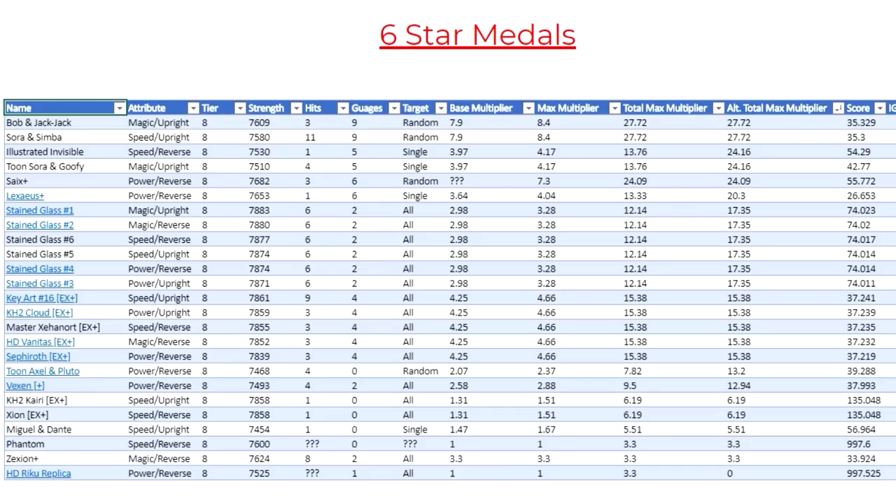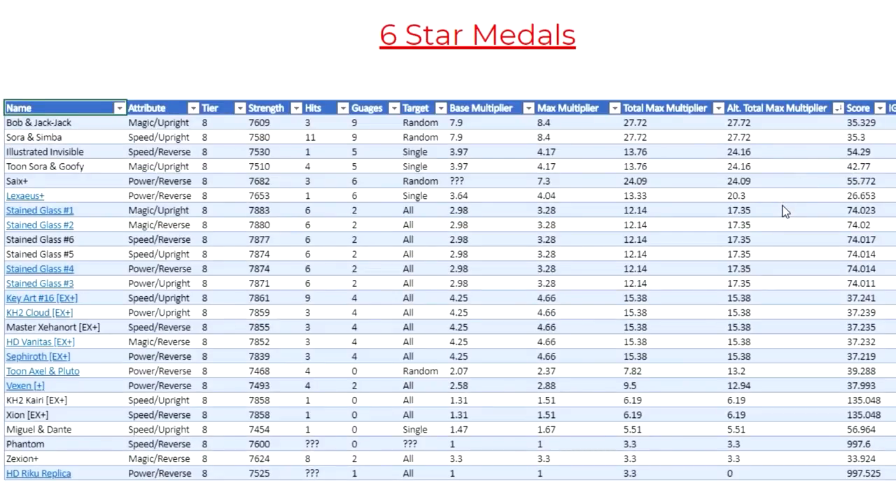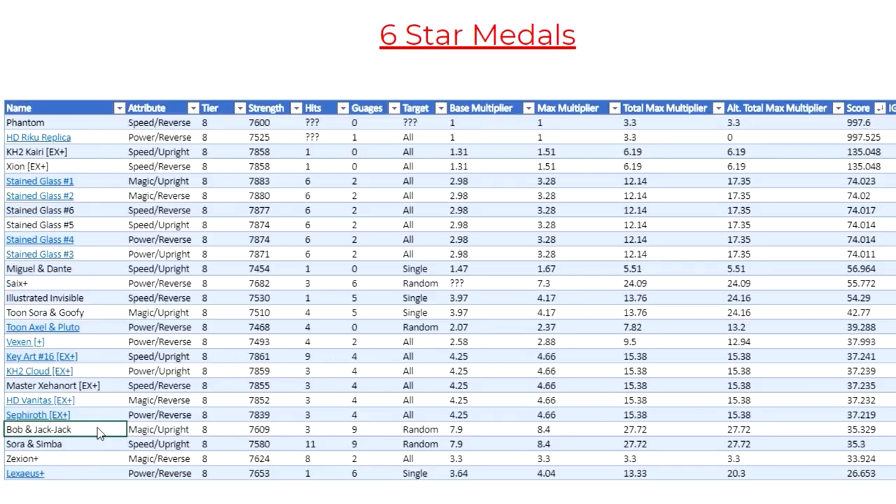Just like usual we're going to take a look at the tier 8 spreadsheet for Bob and Jack-Jack and compare him to other tier 8 medals. Looking at the 6-star medals organized by score, Bob and Jack-Jack is near the bottom of the totem pole among tier 8 medals with a 6-star score of 35.329. But like many pure damage medals in the game, even though they have a low score, they tend to be some of the strongest damage medals.